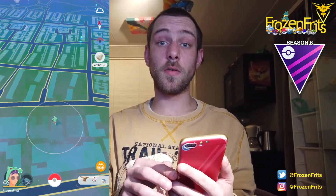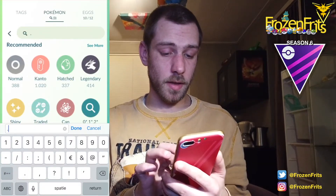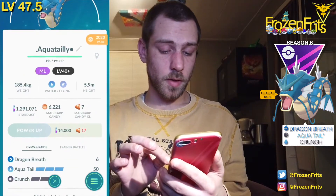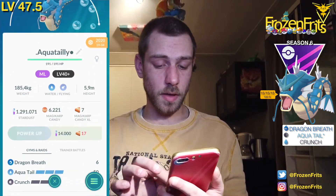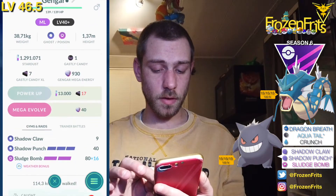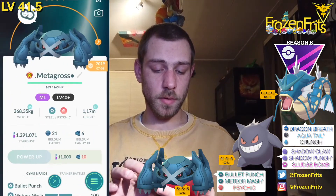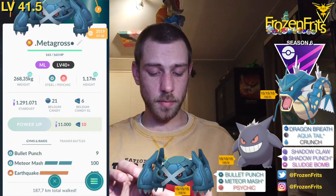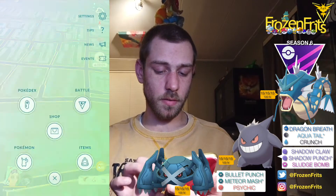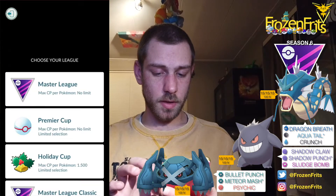Hey girls and guys, we're gonna do some Master League battles and I'm gonna bring some XL Pokémon. I'm gonna bring my Gyarados with Dragon Breath, Aqua Tail, and Crunch. I'm gonna bring Gengar with Shadow Claw, Shadow Punch, and Sludge Bomb. And we're gonna bring Metagross as best buddy with Bullet Punch, Meteor Mash, and Earthquake.